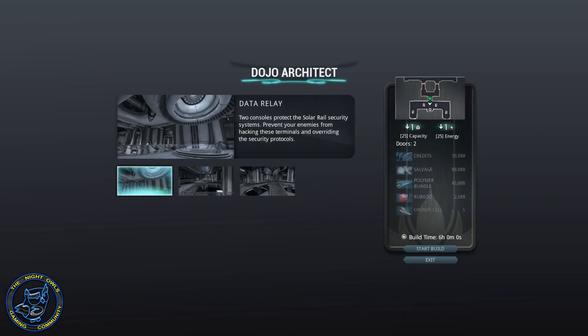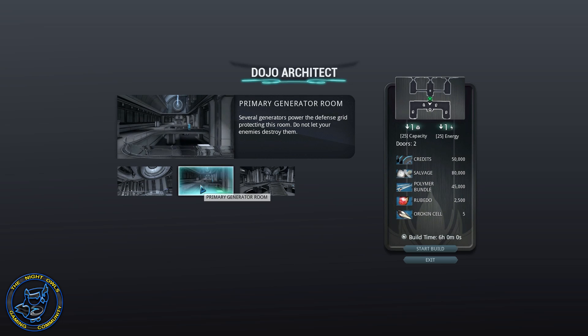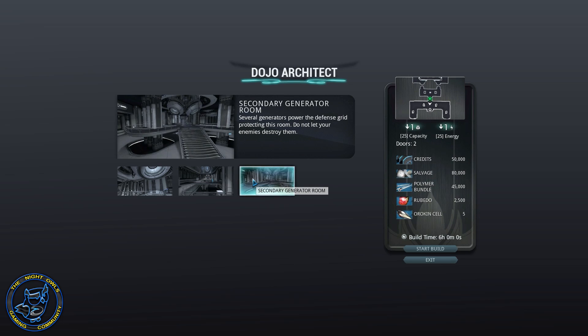You're going to come in here and create your next node, which is the second part of the conflict, and after that is built you create the third node, which is the last part of the conflict. As you can see, you've got a data relay — if you look at the price, you're talking 50,000 credits, 80,000 salvage, 45,000 polymer bundle, 2,500 ruby doe, and five organ cells just to create this data relay, which secures your system and prevents enemies from hacking terminals or overriding security protocols. You've also got your primary generator room — several generators power the defense grid protecting that room — and then a secondary generator, all at similar costs: 50,000 credits, salvage, polymer bundle, ruby doe, and organ cells.